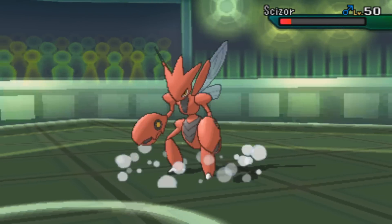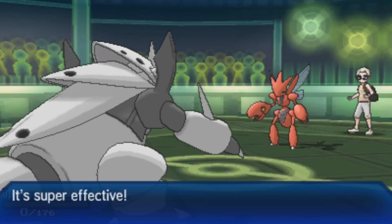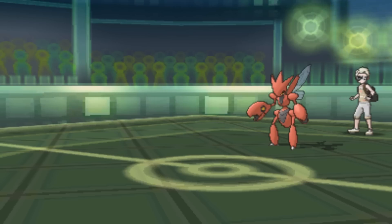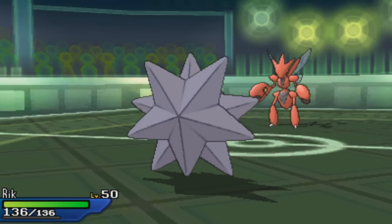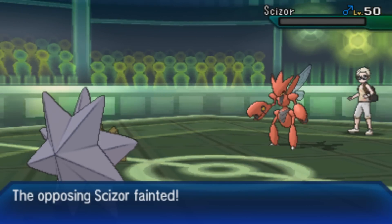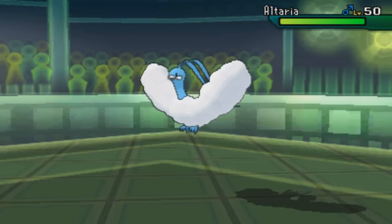I did still have Choice Scarf Darmanitan if I needed to outspeed Serperior, but it worked out. He brings in Scizor which has Superpower and that knocks out Aggron. Now I bring out Starmie — my offensive Starmie who's been chilling in the back. I go for a Thunderbolt and that knocks Scizor out. All he has left is Alteria and Joltik, and Starmie has great matchups against both.